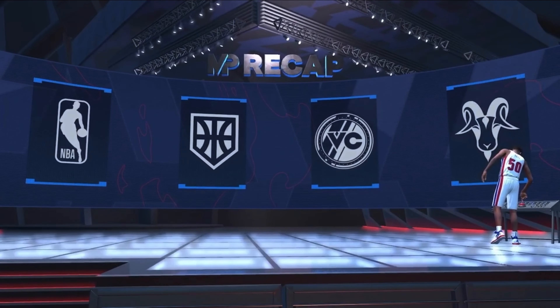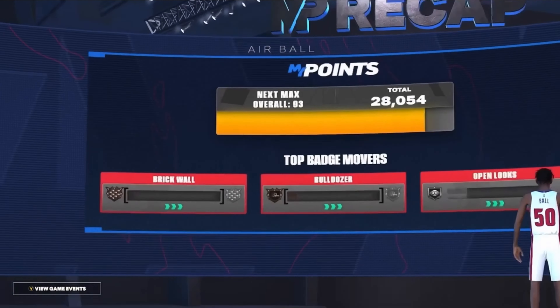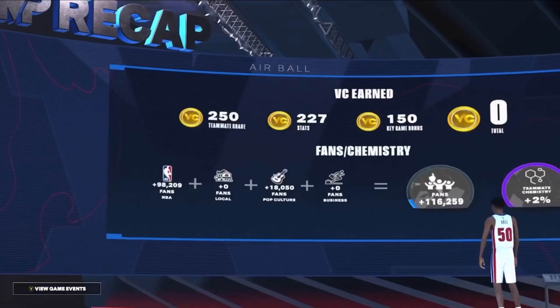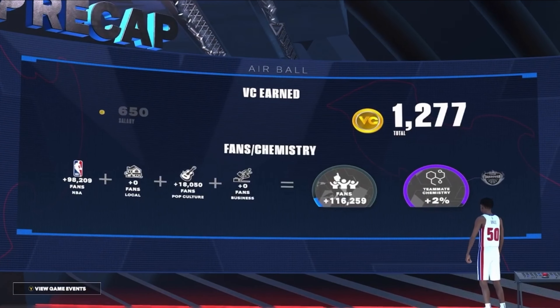After finishing my Gatorade workouts for the week, I headed into a My Crew game to try to get the Hendrix Cobb quest done. 62 points, 23 boards, 69% from 3. We got the 93 overall, some badges like Brick Wall and Open Looks upgraded, and 1,277 VC from that game.